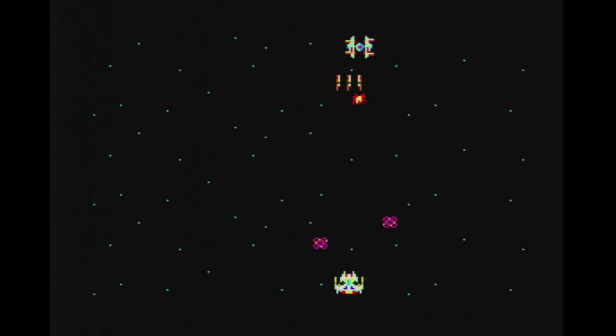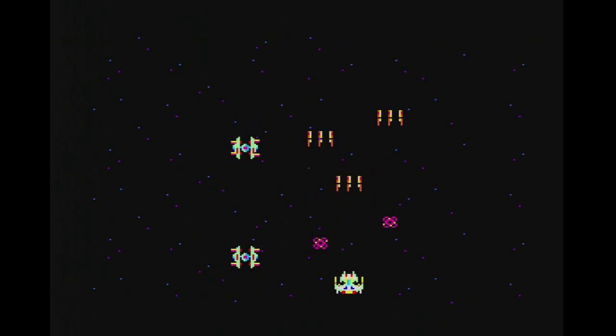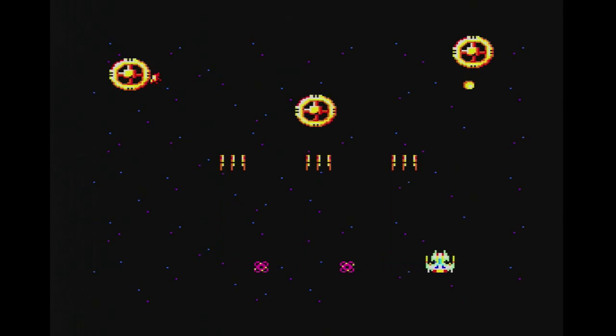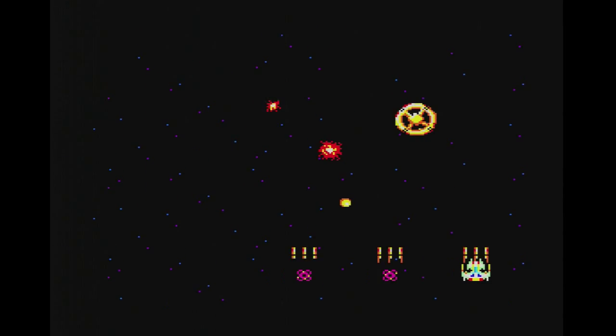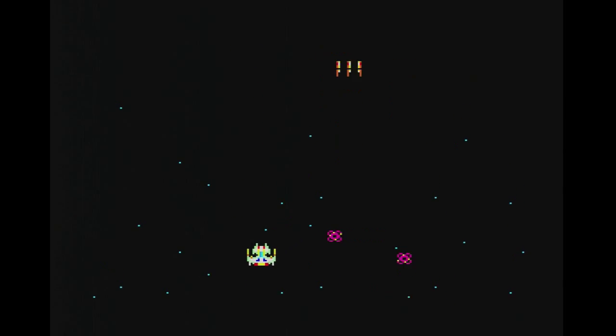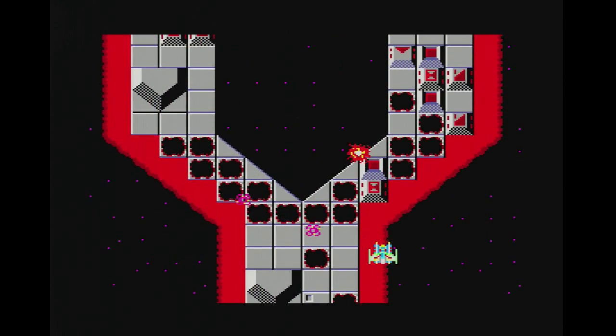Graphically, Astro Warrior is a bit on the basic side. Your ship isn't terribly interesting, and some of the enemies are just swirling balls of color. On the plus side, the framerate remains high and there is minimal flickering. I also like how the stars in the background twinkle — it's a nice touch, and gives the game a great 80s feel.